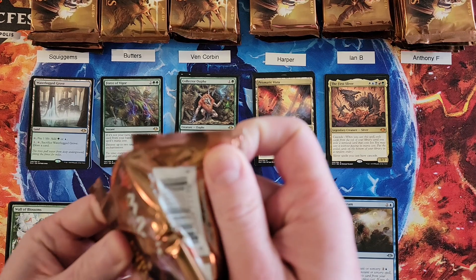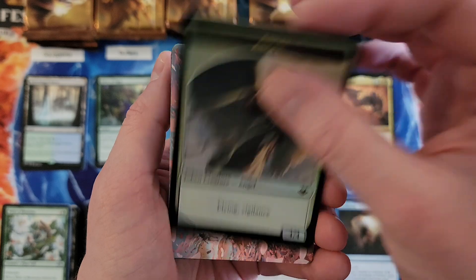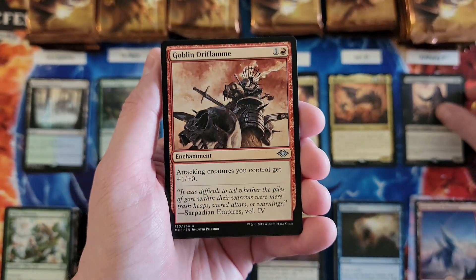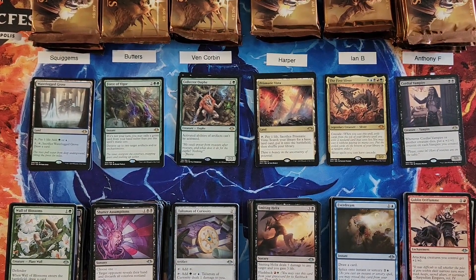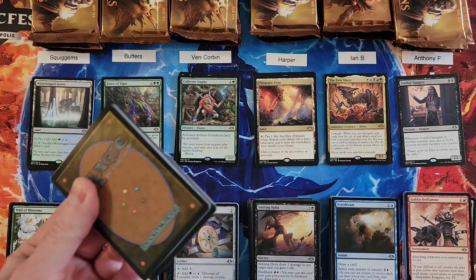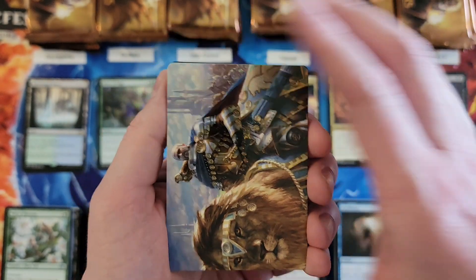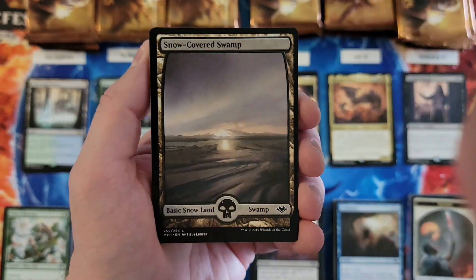Anthony. Foil Angel token. Cordial Vampire — he's just so friendly. That's a two. Cordial Vampire saw its price spike heavily when — what set was that? It was Crimson Vow. It saw its price spike, I think it got as high as about ten bucks. And then vampire love affairs waned again and it's back down to like a buck. But still a good card.